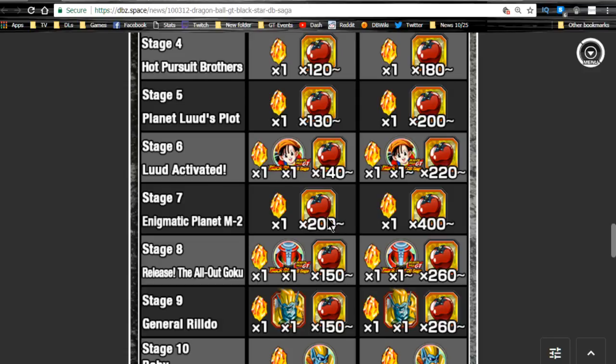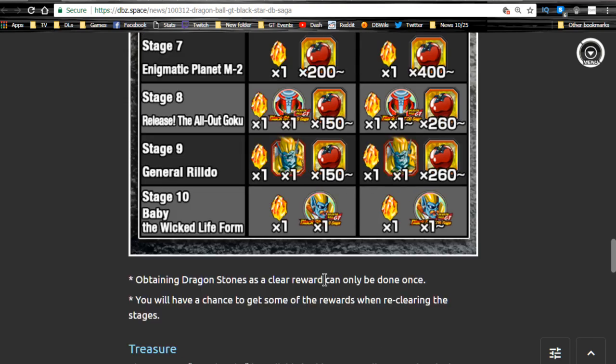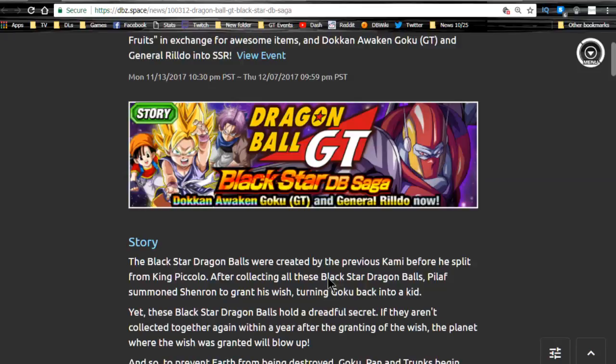You do this, you get these apples, and you go into the Baba shop. Baba has a whole bunch of different rewards — I did a video on this a long time ago. Go ahead and take a look at the rewards and see what you want. If you're only going for Elder Kais, grind out enough apples for those. Outside of that there are cool units in here if you want to grab them, but I just recommend doing the apples. This event runs until December 7th, so you have a bunch of time.